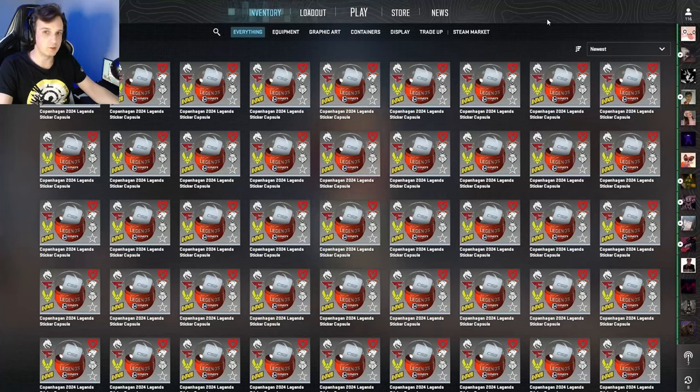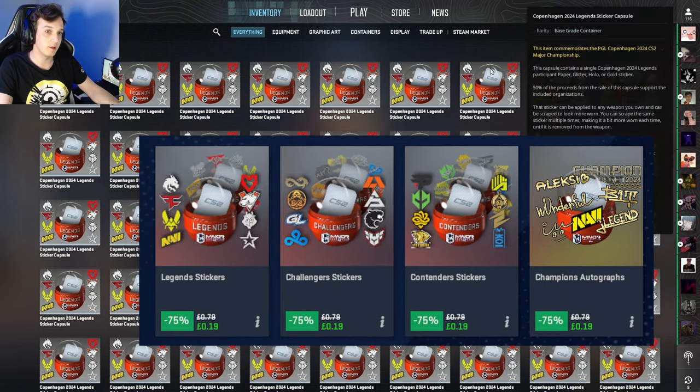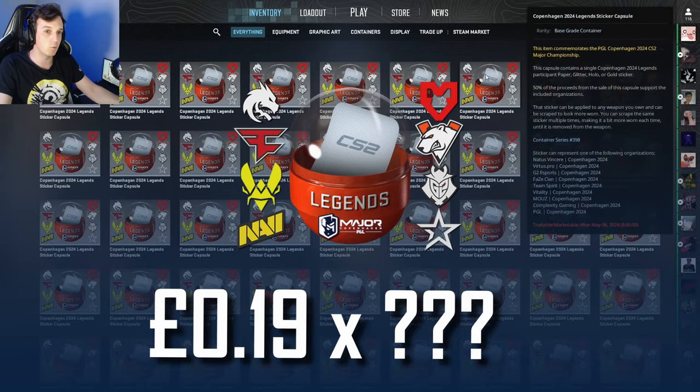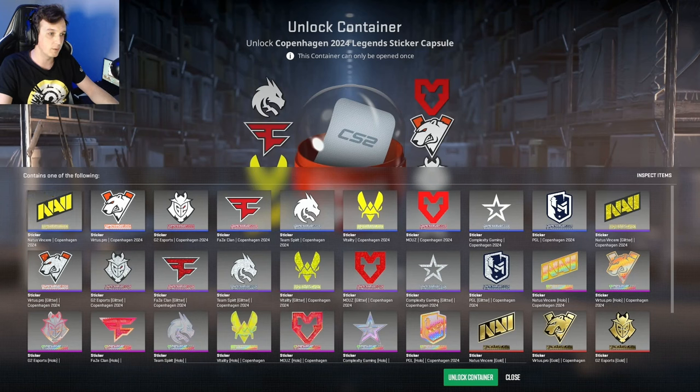Hello and welcome to another sticker challenge video! The Copenhagen 2024 sticker capsules have gone on sale, and that means I can finally buy them in bulk. I figured why not open some of them? Just like the other challenge, we're going to open them until I get at least one sticker from every single team: Navi, Virtus Pro, G2, Phase, Spirit, Vitality, Mouse, Complexity, and the PGL one as well.